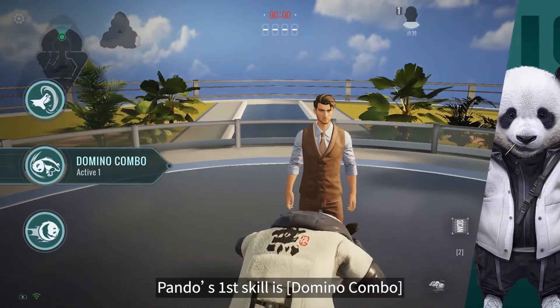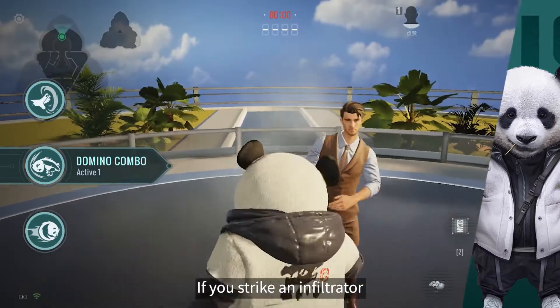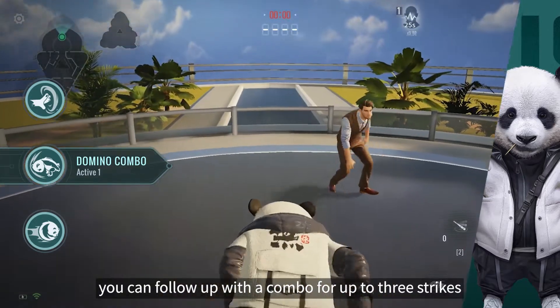Pando's first skill is Domino Combo. Pando will strike out ahead, dealing damage in a wide arc. If you strike an Infiltrator, you can follow up with a combo for up to three strikes.